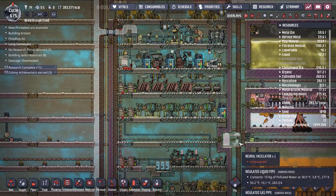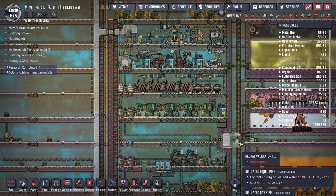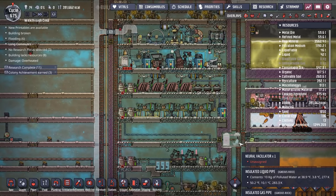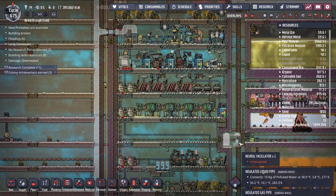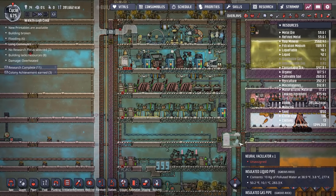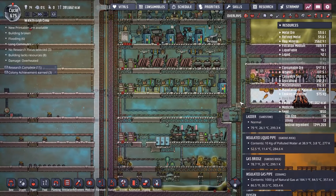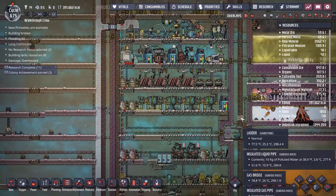Hello friends, welcome back to another Oxygen Not Included tutorial. For those following this channel and waiting for playthrough videos, it's been a long time since I've been back — I've been moving and building a new PC. But we should be back soon. In the meantime, let's talk about one of the most complicated and essential parts of this game: power. What you're looking at is what most of my bases look like towards the end once my power room is all fleshed out — it looks quite complicated.